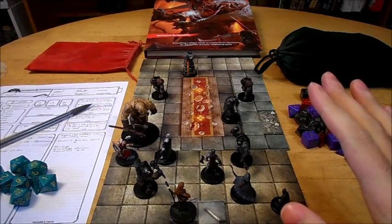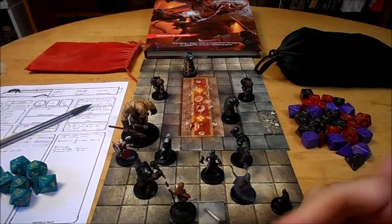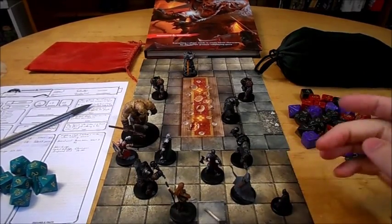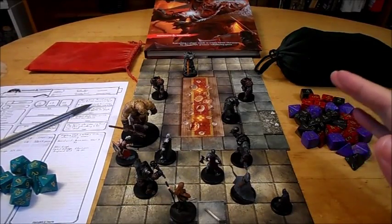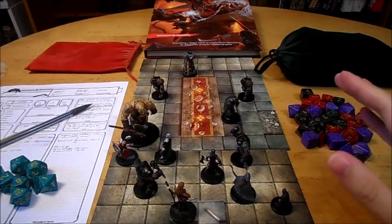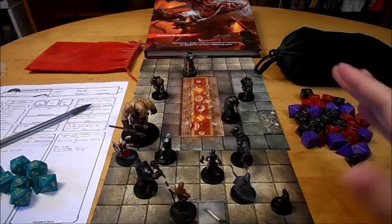And then there's two-weapon fighting — when you engage in two-weapon fighting, you can add your strength modifier to the second attack, which ordinarily you can't. At first level, you also get Second Wind. You have a limited well of stamina — on your turn, you can use a bonus action to regain one d10 plus your fighter level in hit points.